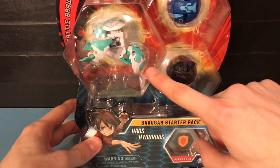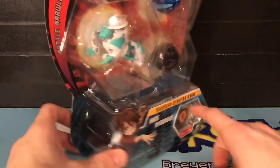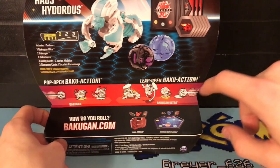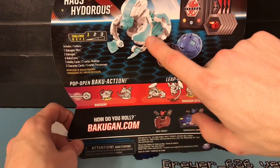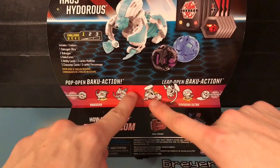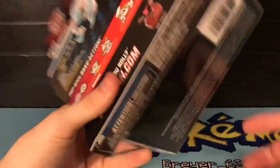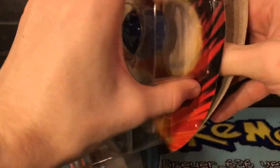Of course you get the Heos Hydorus Ultra, Darkness Dragonoid, Aquas Trox, the Bahu Cores, and the character cards — three character cards, three ability cards, the six cores. Bakugan difficulty of one. We already have a Hydorus Ultra, two of them really, so it's really cool to get the Heos version and see how they look when they open up. So let's go ahead and open this packaging and get them out of their shell.